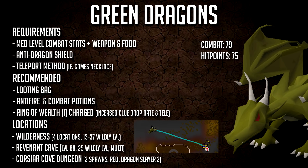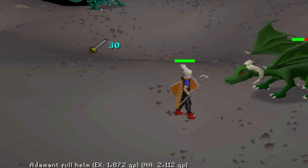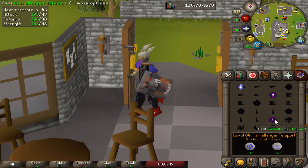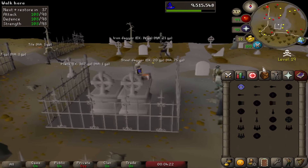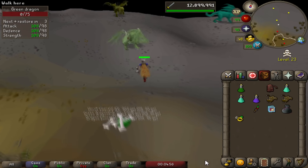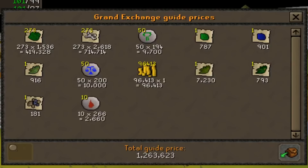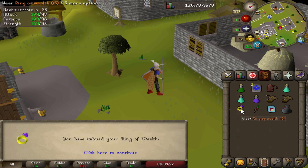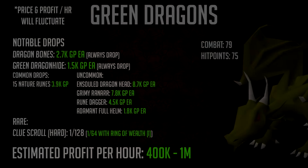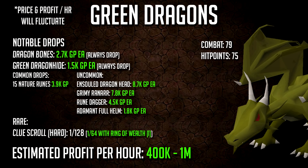Number 13: the famous green dragons — you cannot have a monster guide without these. Most players kill the west or eastern dragons, but you'd want to teleport with the games necklace to the Corporeal Beast and kill the ones in the middle. With ancient magics completed you can also teleport to the graveyard with 82 magic and a magic potion. Bring a looting bag, super strength, super attack, and a ring of wealth for increased clue scroll drops in the wilderness. There are also new green dragons in the revenant caves where you can use the amulet of avarice for noted bones and hides. Each kill is over 4k, up to 5–10k, and the unsired heads are roughly 12k. Depending on efficiency you're looking at 400k to 1 mil an hour.